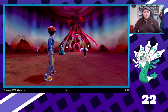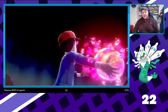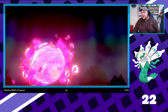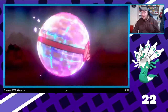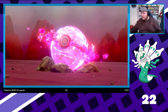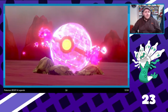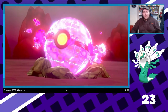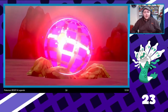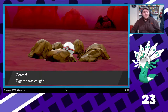Come on then, Zygarde. You know what to do — just go white and blue, or white and green, or whatever color it is. More of a cyan color, if you ask me. We won it again — in a row as well. 23 encounters. We've got a better win-to-lose ratio today; we've done seven so far and beaten it five times.